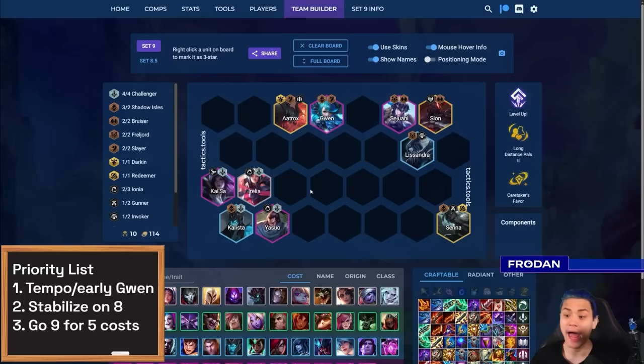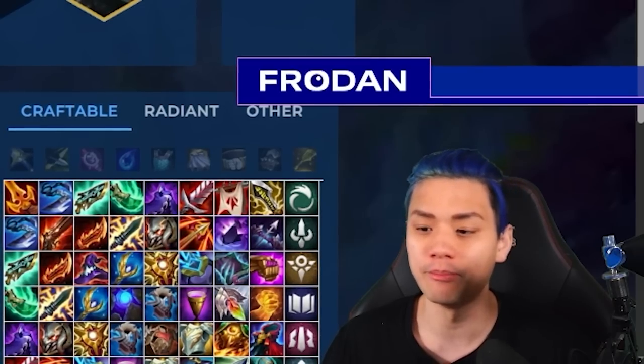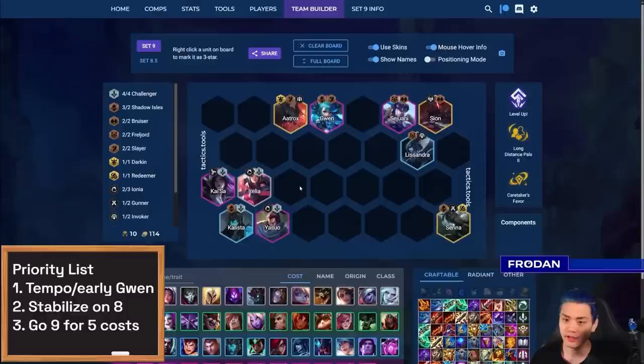From here you have several different packages you can play — it's very similar to Dragon King, which is a really good video you should watch. Essentially you play around Aatrox and Gwen plus a Shadow Isle Wild, then build another primary carry and a really good tank. When I say stabilize on eight, you want to roll for another primary. For example, the extra primary could be a Kai'Sa with Shojin, Giant Slayer, and some AP — that's one of the most common ways to play around her. You could also go around Kalista as a holder for some of these items. If you hit Senna, always play her because she's great with shielding.